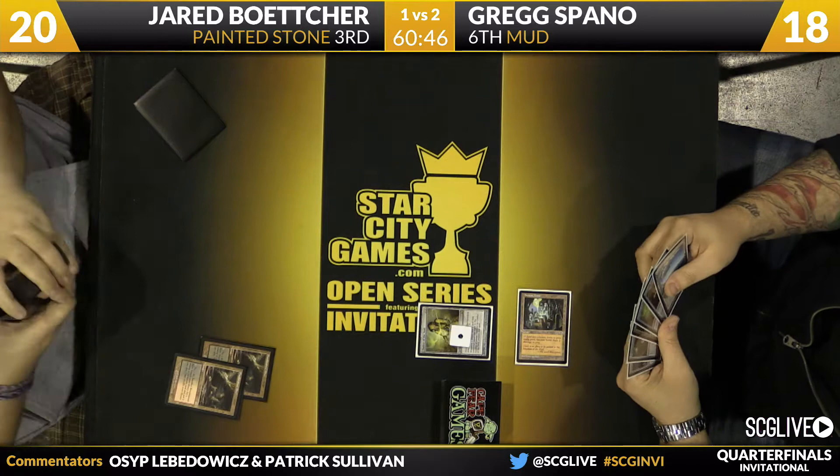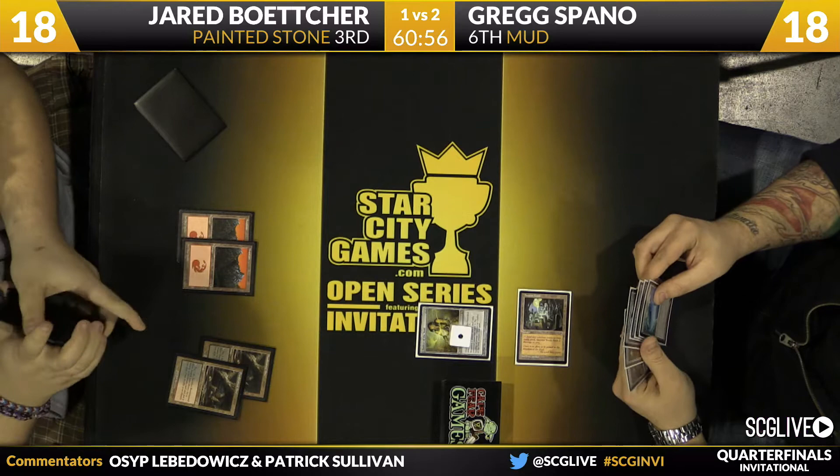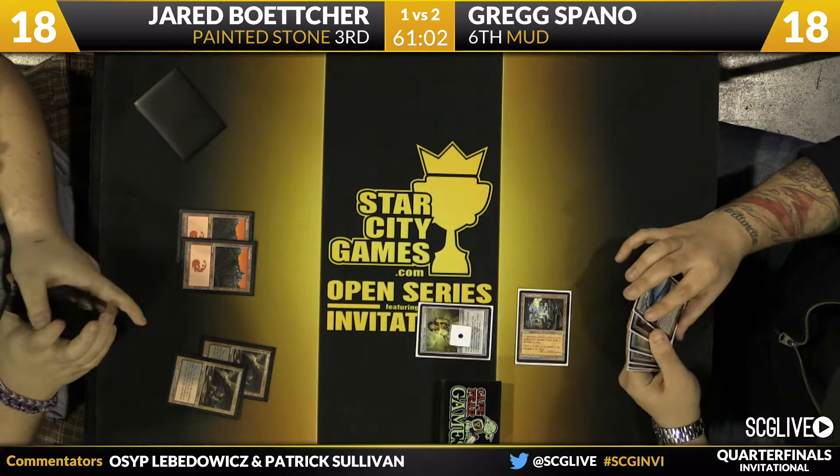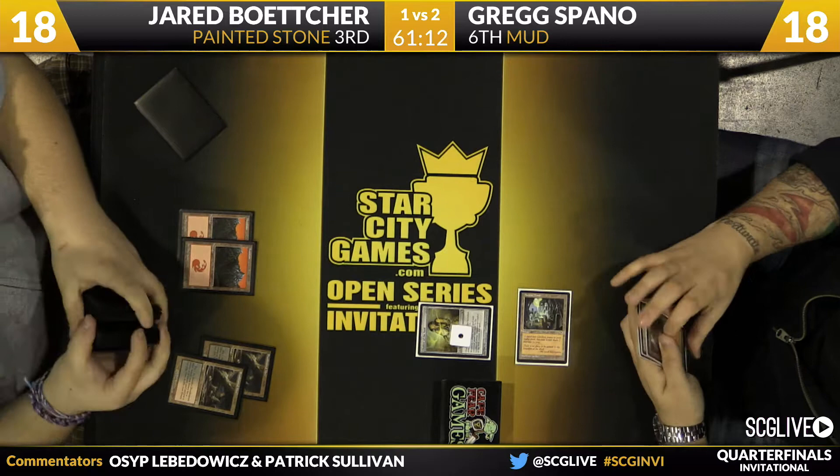Greg might just be able to establish multiple locks here. Jared plays a second Bloodstained Mire, immediately sacks both, goes down to 18, and finds two mountains. One of his ways to remove permanents is Painter's Servant plus Red Elemental Blast, but unfortunately that doesn't work with the Chalice on one. So really his only out is Manic Vandal.